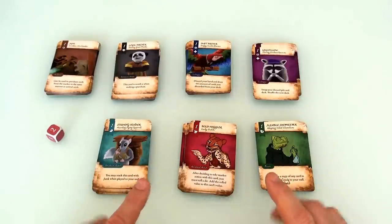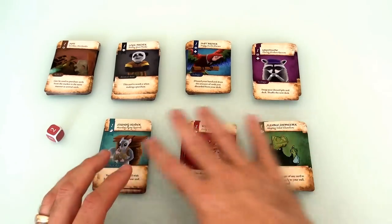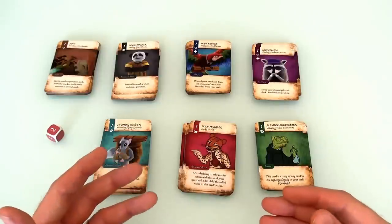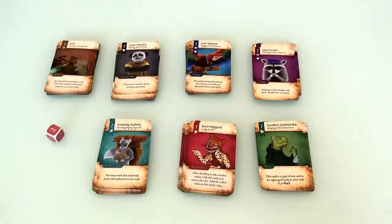Before I get going, I have to set the game up. In a two-player game, which is what I'm going to be showing today, we take three — it's the number of players plus one — of the six decks of cards, and that's going to comprise the marketplace we're working in. You've got the pandas, the macaws, the raccoons, the squirrels, the ocelots, and the chameleons — each one with their own special flavor.